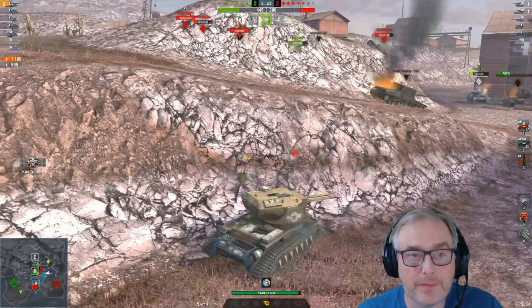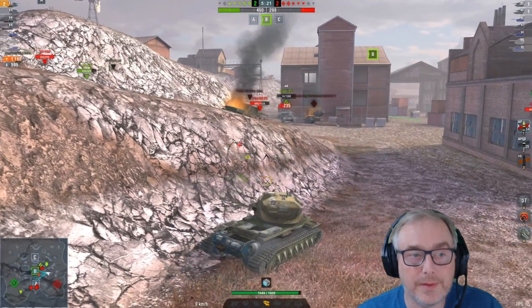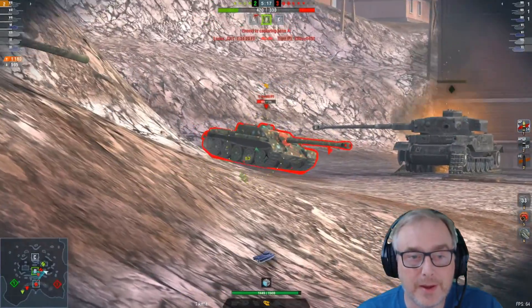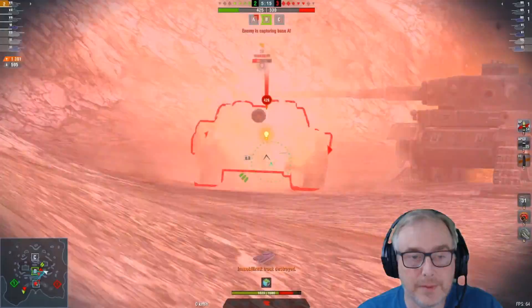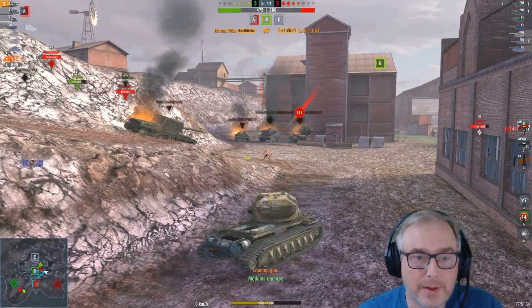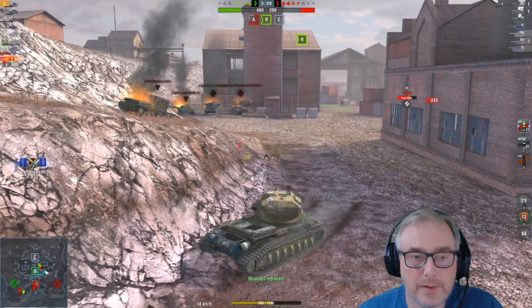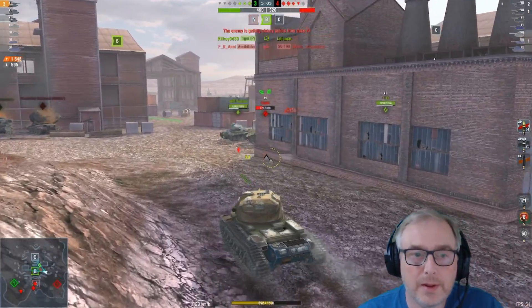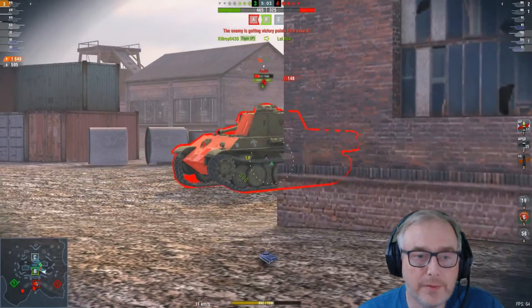We're doing well here, it's 5 versus 5. I've made the mistake of coming down here rather than staying up and clearing that flank. We can just clear this guy away. Took a few hits there — it's got a good gun, the Poodle actually. It's a mini Panther, essentially. We'll see if we can finish this guy off, which we should be able to.